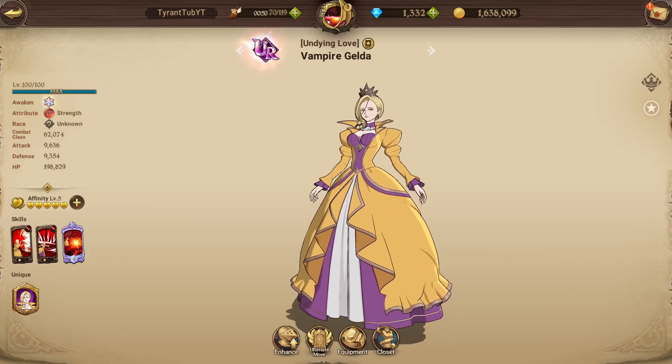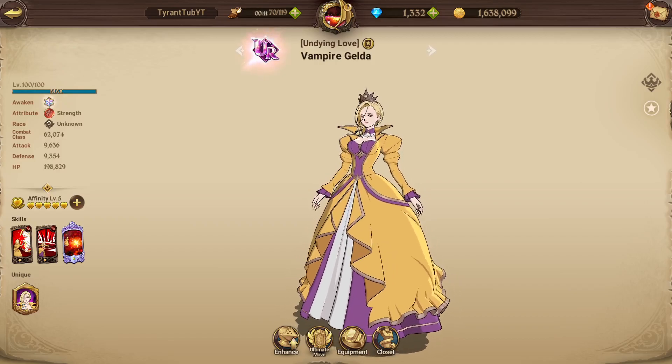Hello everyone and welcome back to my video. In today's video we're going to be doing how to build Gelder, who is of course brand new and I summoned on her yesterday. If you haven't seen that video, go check it out. I got like to 420 and I pulled her, which was like good. I'm happy I didn't have to go past that — it saves me some more diamonds.